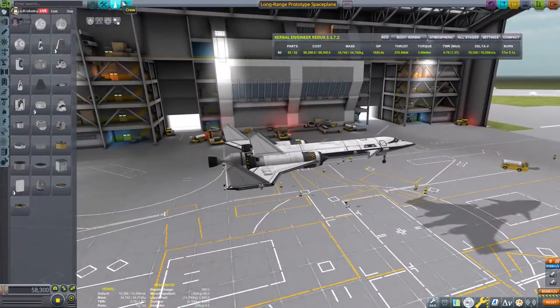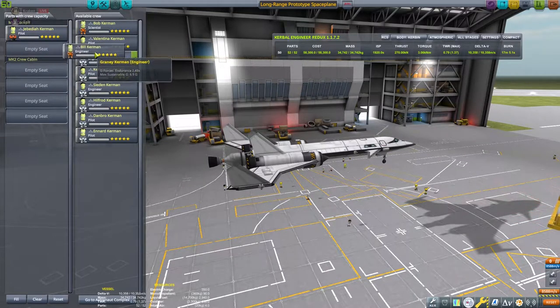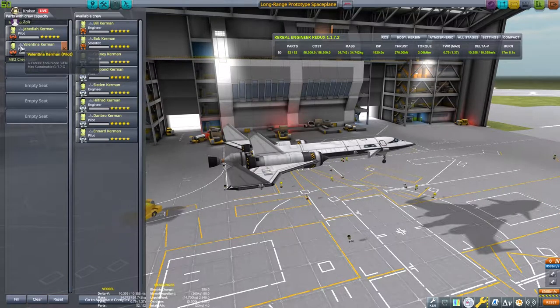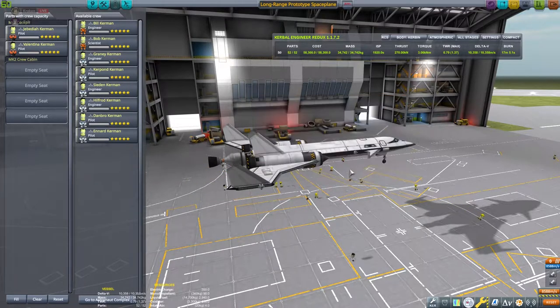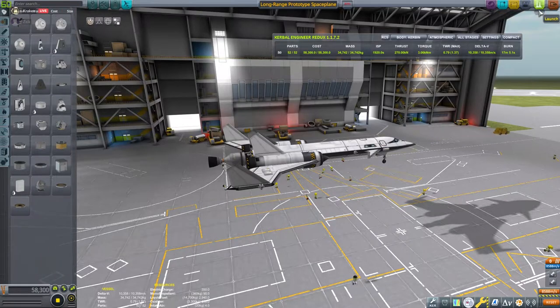Hello everyone, this is Kraken here, and today I'm doing a different style of video from my usual content. Today I am completing one of the original challenges in KSP, first posted to the forums back in May of 2012, and that is the K Prize. The goal of this challenge is to build a space plane, send it to orbit or some other destination, and return it to the runway at the KSC.